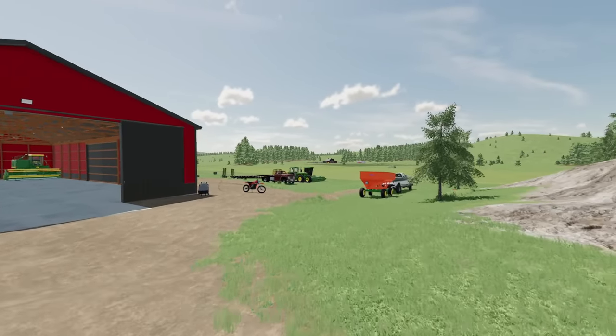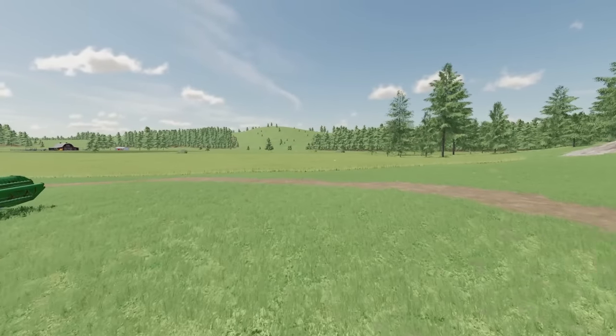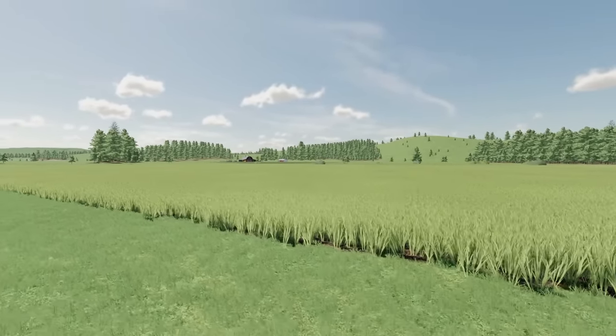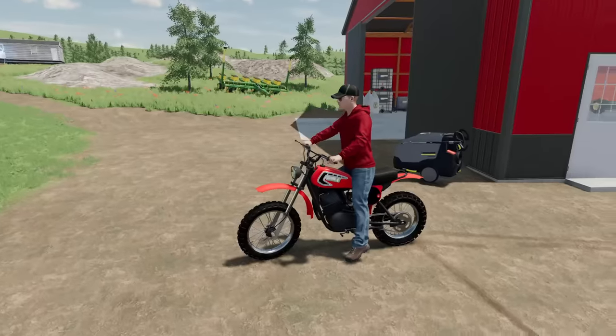It's another early morning out here on the farm. We've got $6,011 in the bank account so we're sitting just a little bit low at the moment. But that's all about to change because the crops are just about ready to go — both fields, hopefully sooner than later. We also have a lot of baling to do. It's really a never-ending process here on the farm, but we've got some more hay raking to do so we better get to that.